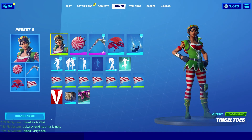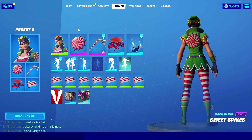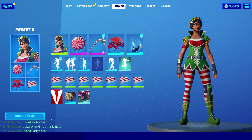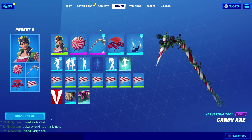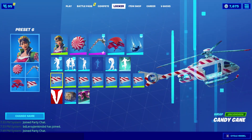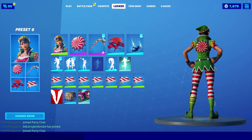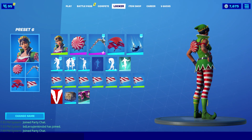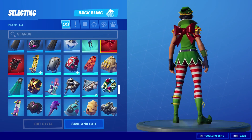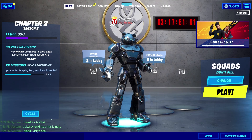Next is the Tinsel Toes skin, one of the festive Christmas-themed skins. For the back bling we're using Sweet Spikes from the Cane skin to match her leggings, paired with the Candy Axe pickaxe to keep the theme going. The glider is the Gumdrop and the wrap is the Candy Cane wrap — basically a full Christmas slash candy cane themed combo. Another great back bling option for this skin is the Cuddle Pool bow from the previous combo; it looks amazing on a lot of skins.